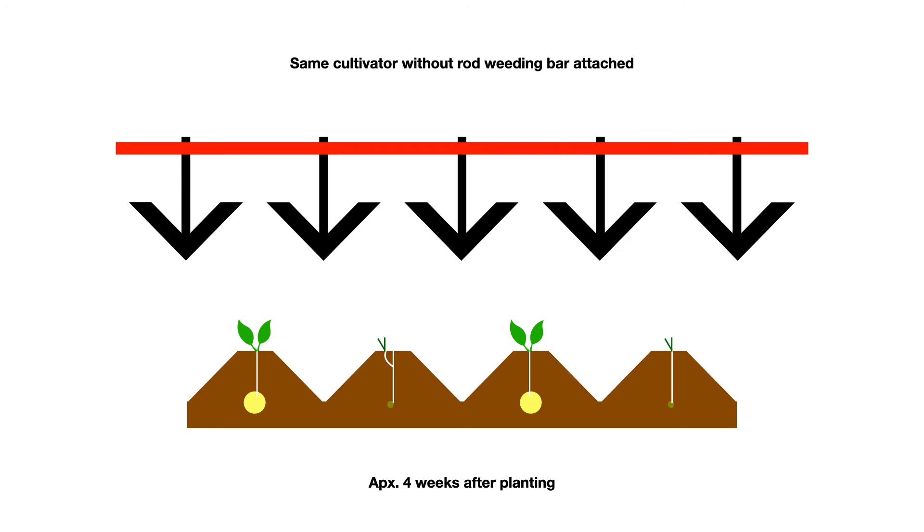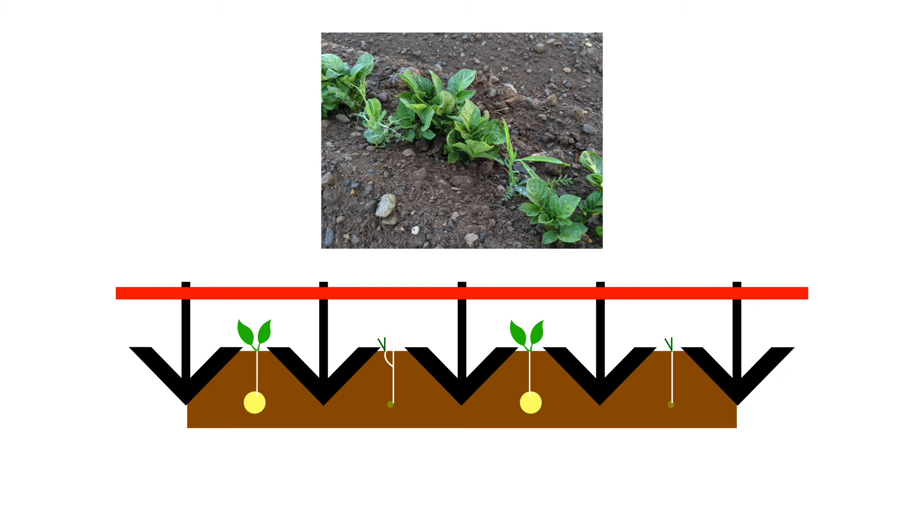After the companion crop has had a chance to recover and start sending up new growth above the hills, and my potatoes continue to grow, this is when I'm preparing for my second cultivation. You'll notice it's the same cultivator, but now I remove that rod — I no longer want to be taking the top of the hill off because I have plants that have emerged. So I take that piece off and go through with my second cultivation, which is about two weeks after that initial pass.